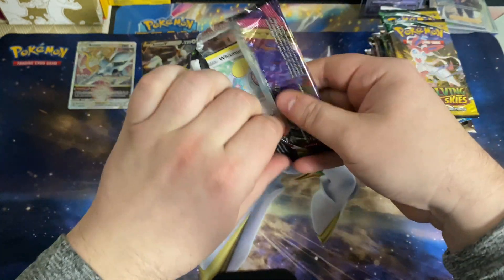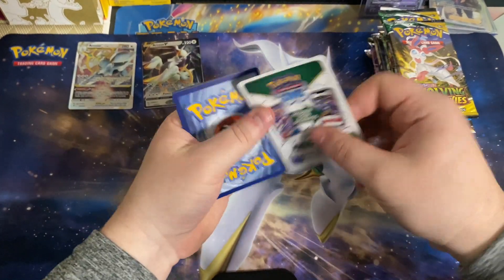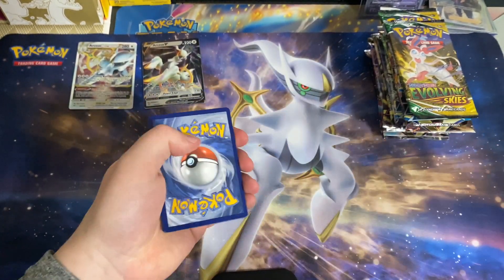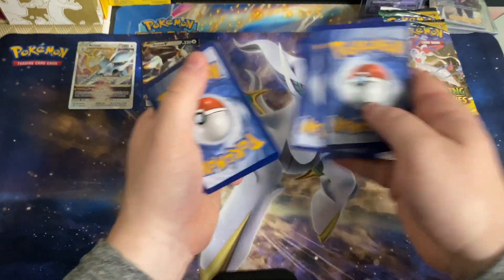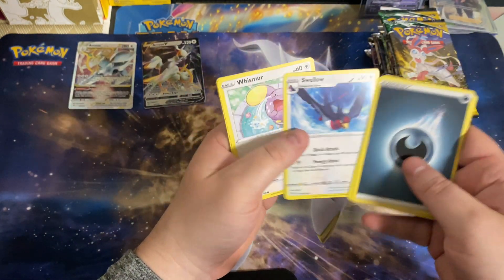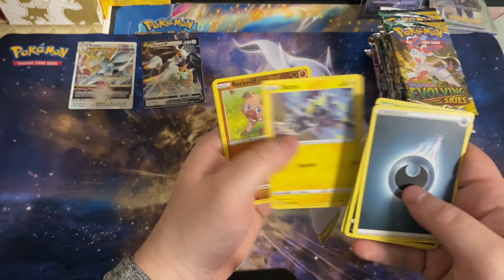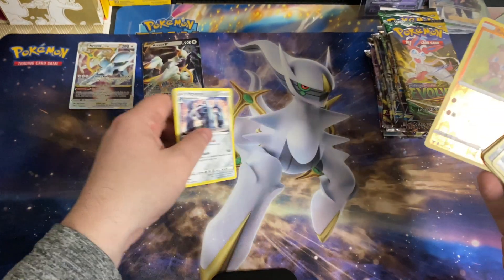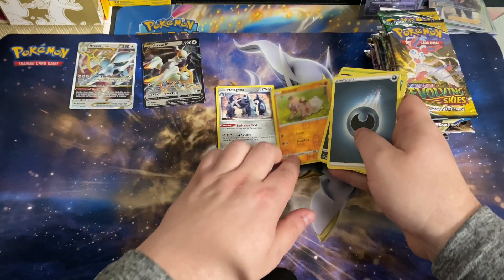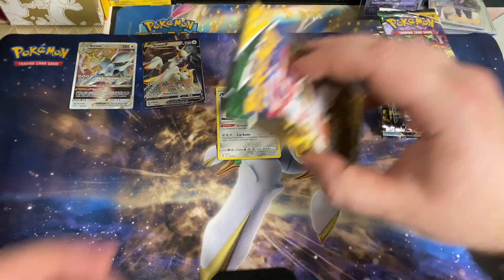We'll go into our first Vivid Voltage pack. We got a Dark Energy, Krokorok, Romantic Energy, Swellow, Whismur, Exeggcute, Woobat, Beldum, Blitzle, a Rock Rep, going into a Metagross for the rare. Fun way to start the pack opening, having such a variety of packs.